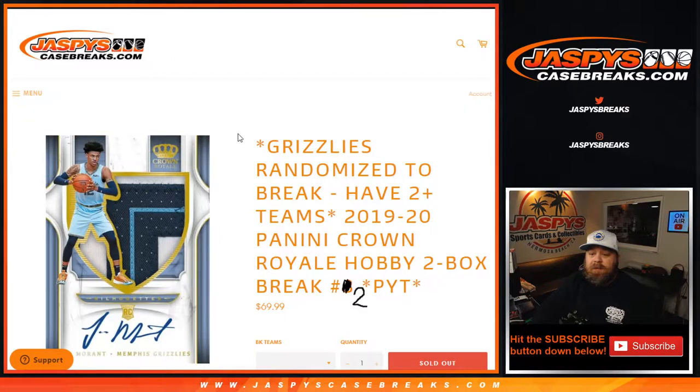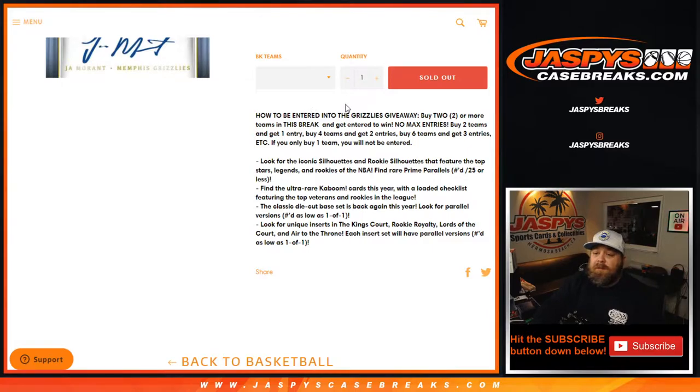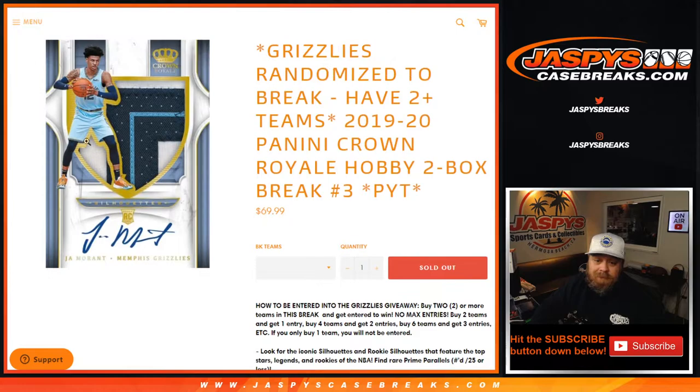We're giving away the Grizzlies. The way that works: to be entered into the Grizzlies, buy two or more teams in this break to be entered to win. No max entries — two teams gets one entry, four teams two entries, six teams three entries, etc. If you only buy one team, good luck with that, but you will not be entered for the Grizzlies.